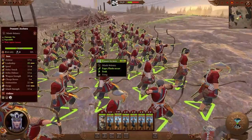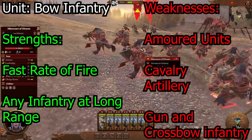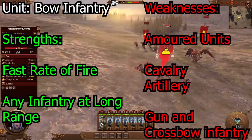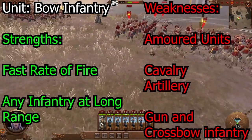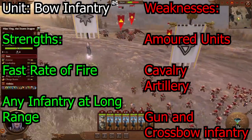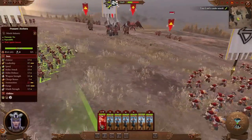The first line of missile infantry is going to be the bow infantry. They have good high rates of fire, so make sure you keep a good number of them. They're really strong against unarmored units, but they're very weak against armored units. Do not keep them shooting against armored units or even monsters because they will lose.